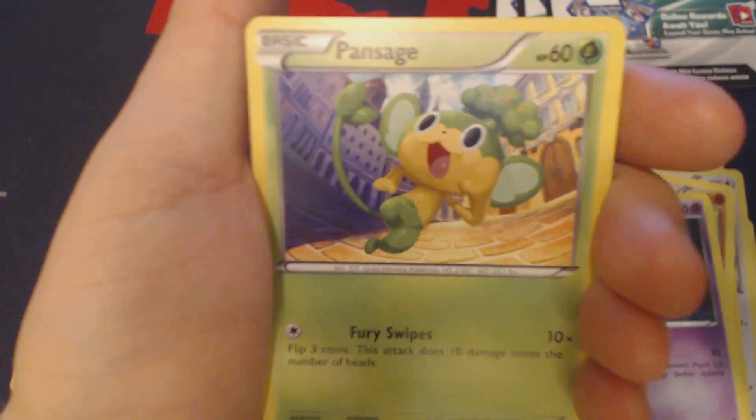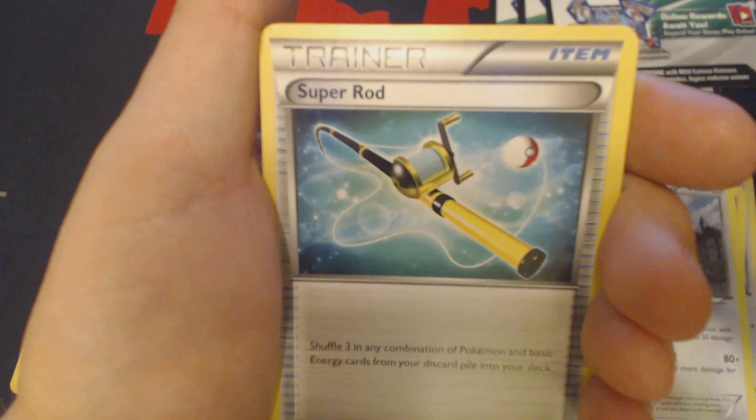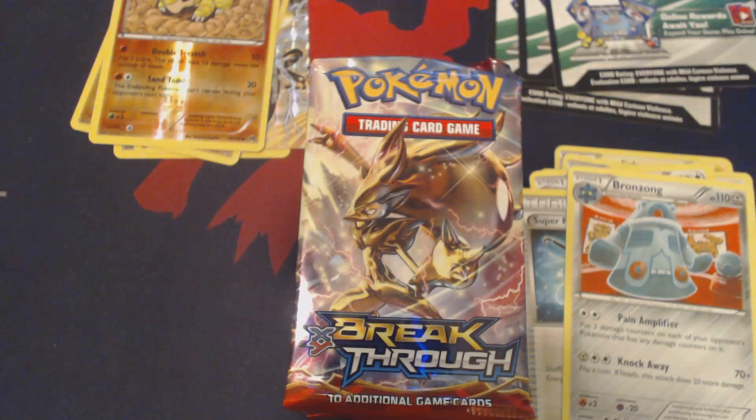Third pack: Cubone, Elgyem, Pansage, Piplup, Magnemite, Sandslash, Ursaring, Super Rod, Reverse Holo Sandshrew, and Bronzong. I should move those a little bit up so that they all stack pretty nicely.